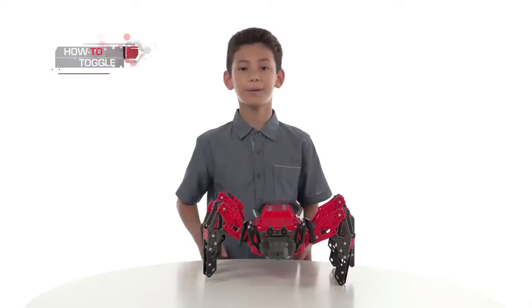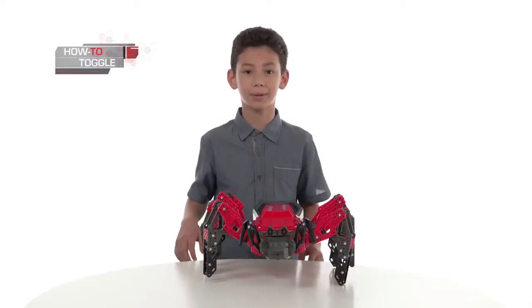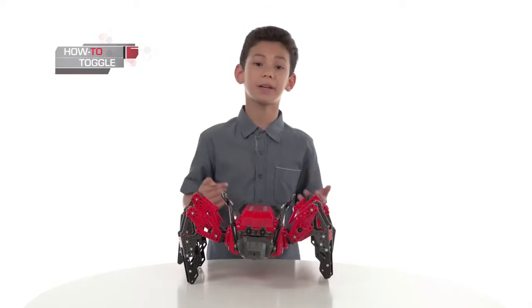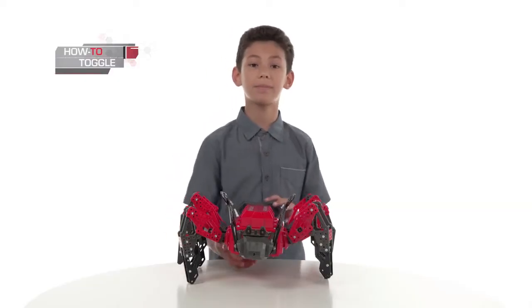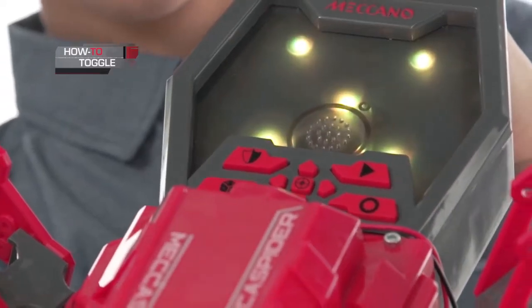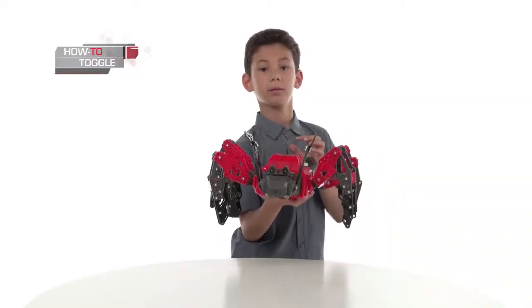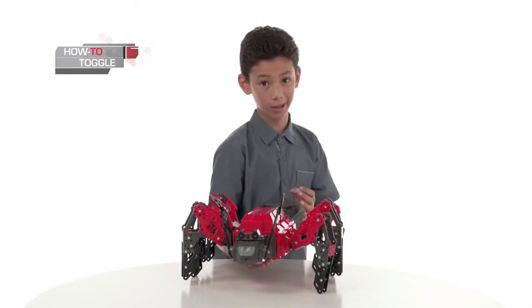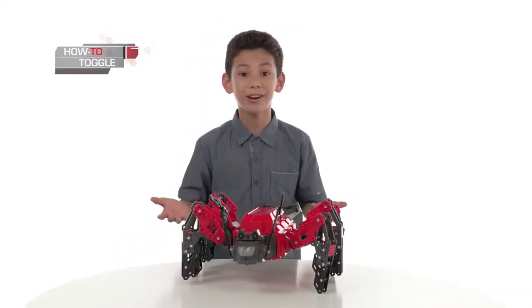Knowing how to toggle between modes is crucial for being able to unleash everything Mecha Spider is capable of. Pressing a button once activates one mode, while pressing the same button again activates another. So right now I'm in basic guard, which is yellow. And when I press it again, I'm in patrol guard, which is blue. Toggle — press once for one mode, press again for another mode. Now you're toggling. Gold star.